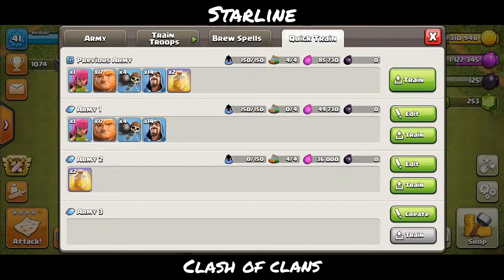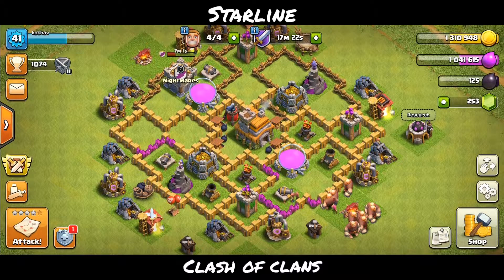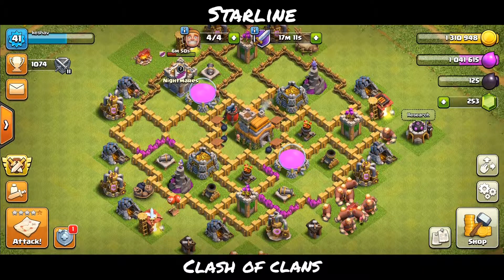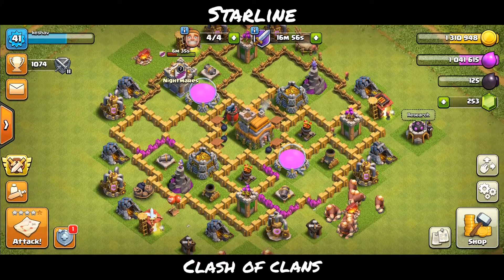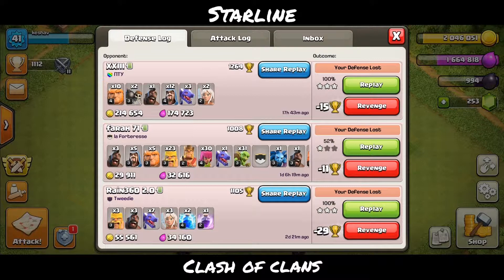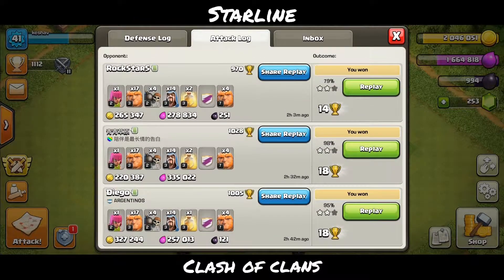I'm going to place another army in the queue. Let's wait for the armies to get trained and then attack a few more times. Already we have both gold and elixir above 1 million — gold at 1.3 million. After attacking for a lot of times I have 2 million gold, 1.6 million elixir, and 1,000 dark elixir. Let's move to the progress base now.